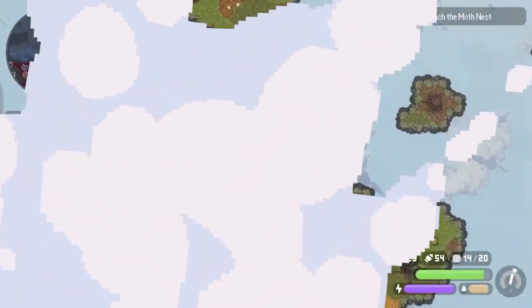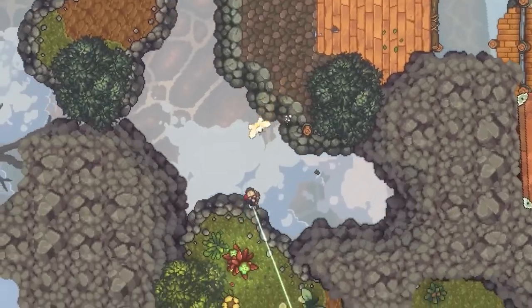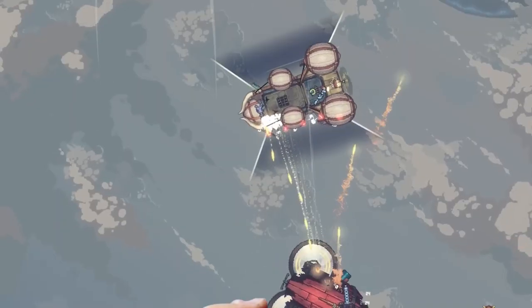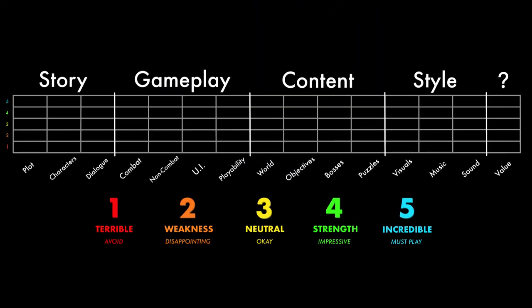Welcome to Black Skylands, a top-down open-world pixel art action RPG that enters 1.0 on August 15th, aka today. Let's pop it under the microscope and see how Black Skylands handles my 15-part scoring system, starting with story.